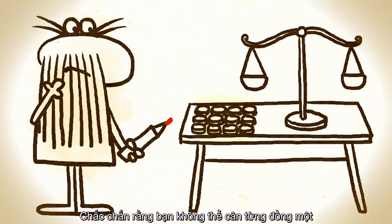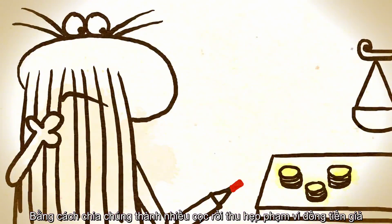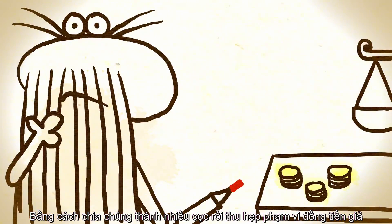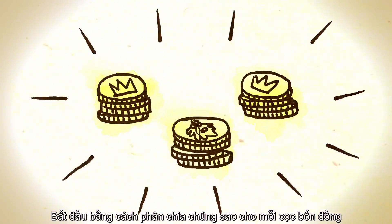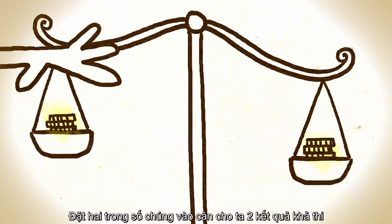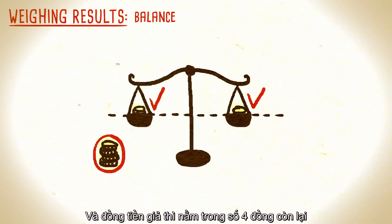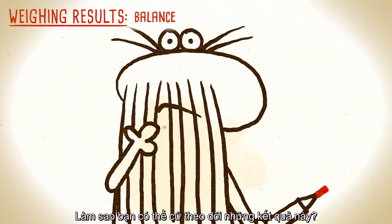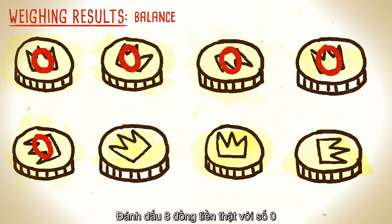Obviously, you can't weigh each coin against all of the others, so you'll have to weigh several coins at the same time by splitting the stack into multiple piles, then narrowing down where the false coin is. Start by dividing the twelve coins into three equal piles of four. Placing two of these on the scale gives two possible outcomes. If the two sides balance, all eight coins on the scale are real, and the fake must be among the remaining four. That's where the marker comes in.